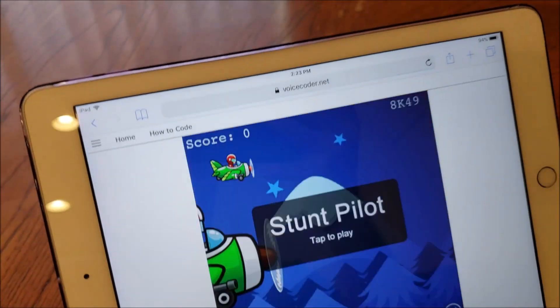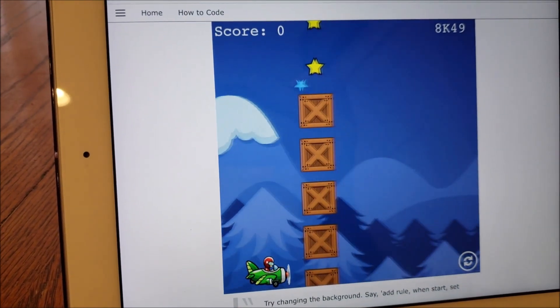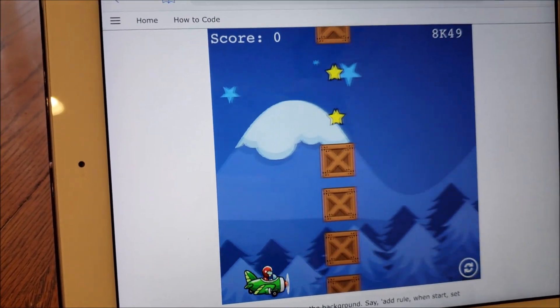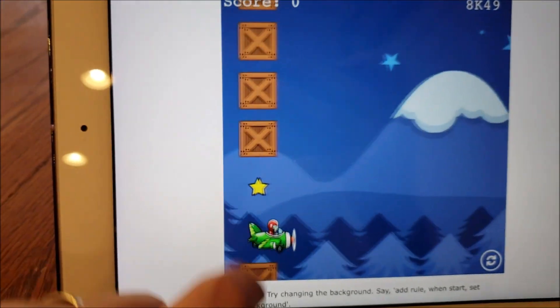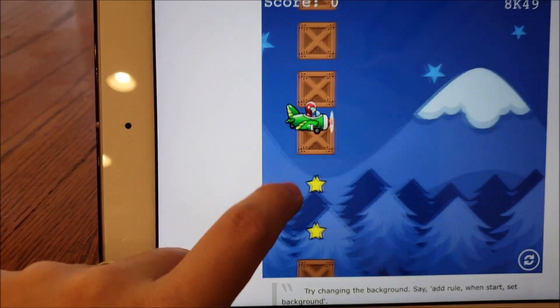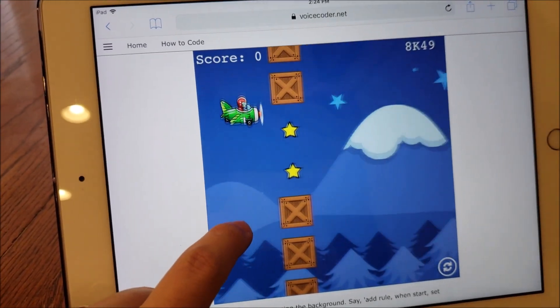When start, set background. The action, set background, needs a value. What should it be? Suggested values are sky, winter, moon, forest, desert, random. Moon.